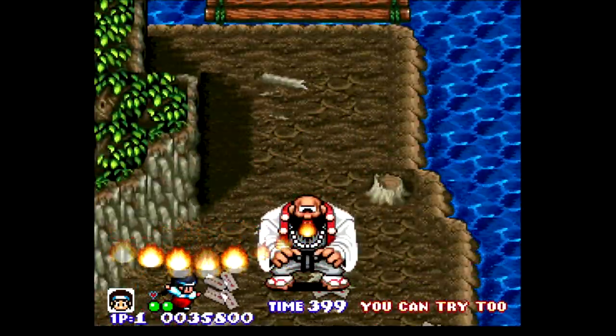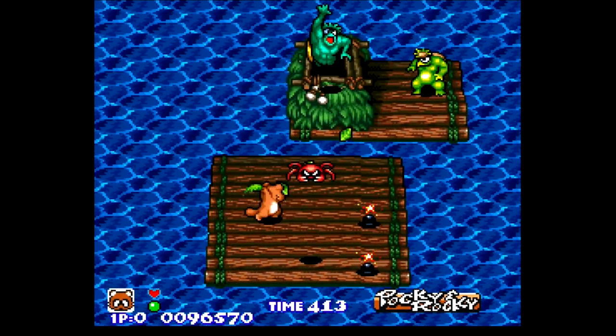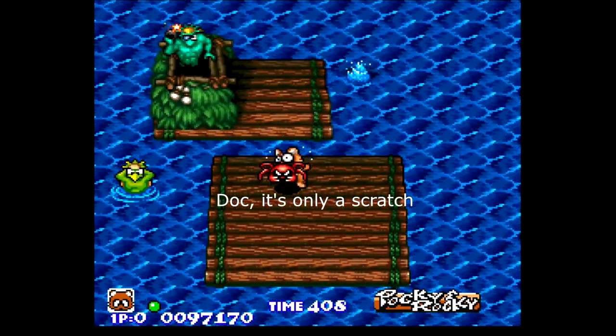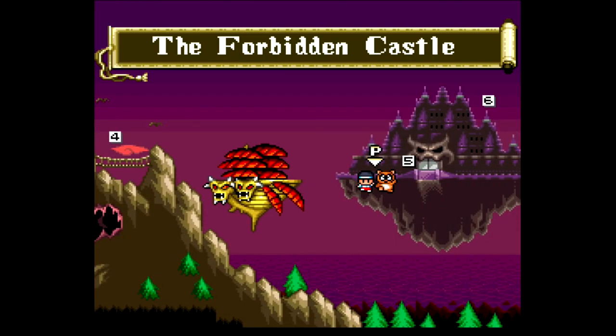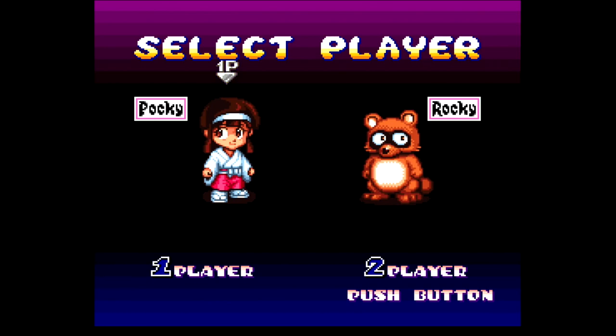If you lose all your hearts, you continue from exactly where you are if you have lives left. There are 3 difficulty modes to choose from at the start of the game, and choosing one of the other difficulties impacts enemy health and power. There are only 6 stages in the game and there are infinite continues, but the stages are quite long — around 7 minutes each — and using a continue puts you back at the beginning. There's also no save or password system.